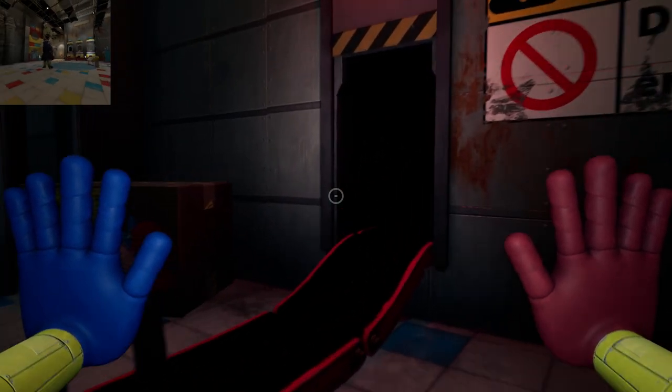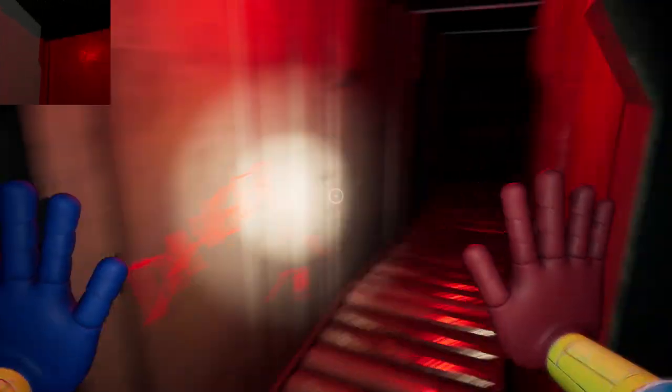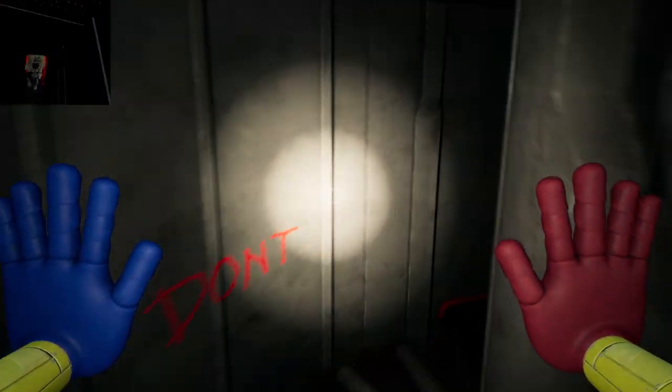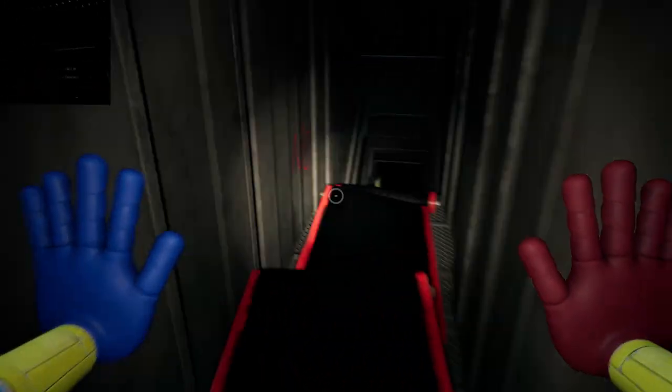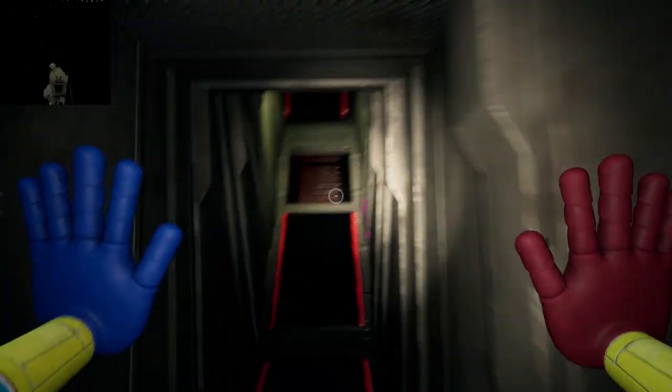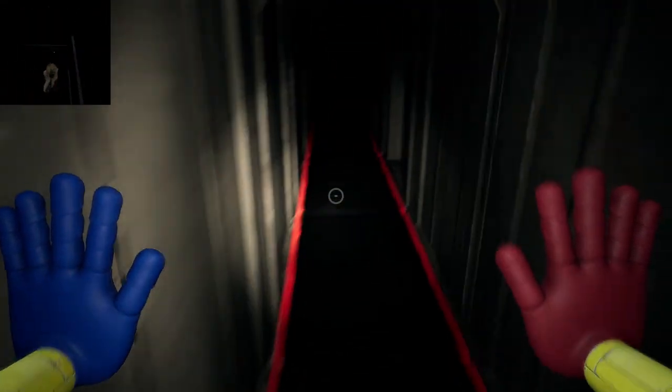Alright, here we go. Let's go into the vent. Objects in mirror are closer than they appear! And they're really close! Too close. Let's pick up where I left off and be in the vent. I'll just keep them right behind me in the rear view mirror. I've got ice cream in the rear view mirror!